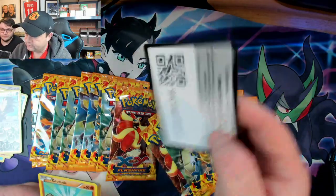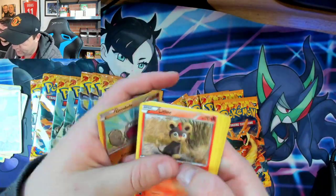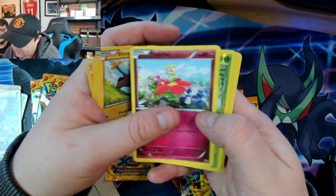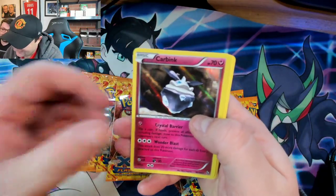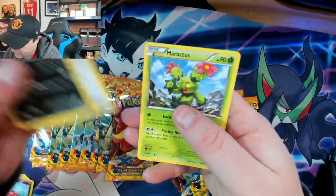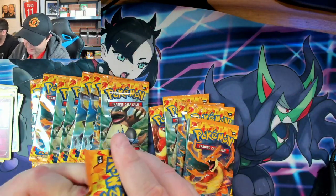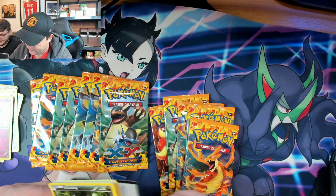Geodude, Litleo, Litleo — I like that — Stunky, Shinx, a Flabébé, a Binacle, a Carbink, a Crocorak, a Furfrou, Maractus. We keep getting the bad ones, we're not getting any good pulls. But we've got a lot of packs left — say 14 left. We only need one of the packs to have a banger in it and we've made our money.